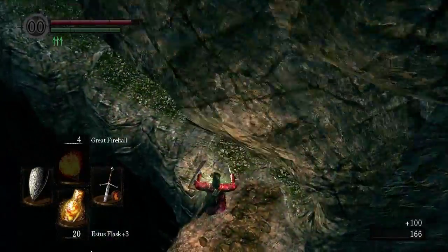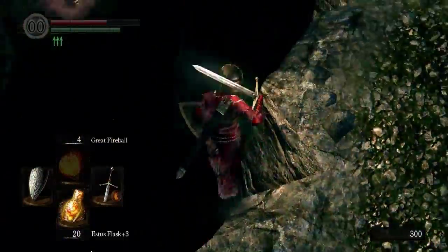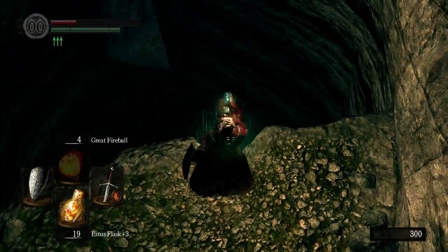We do a tricky jump here from that bridge to that bridge, and from this bridge down to the next platform. Just watch out for this exploding skull, then do this drop right here — this will get you down immediately to the boss room.